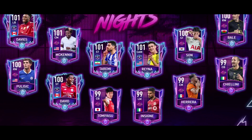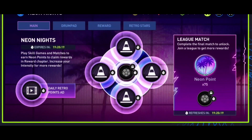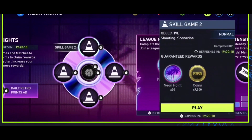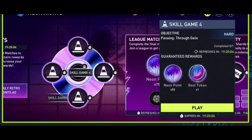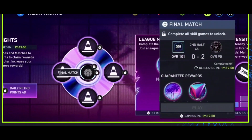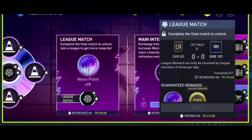So I have the build for Neon Nights, getting ready. Jumping into the game, I am basically all good to go. Here is the build — first step, you come into Neon Knights and you're going to want to watch a couple of ads here for some Retro Points. Then come in here and complete your four skill games. These four skill games will get you Neon Points, beat tokens, as well as some coins. You complete those four skill games and that'll unlock the next match.